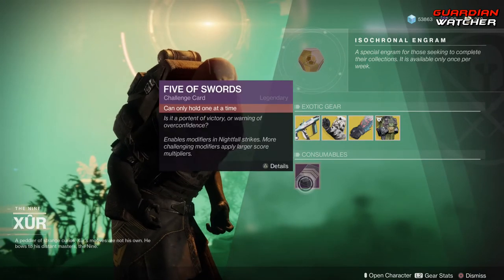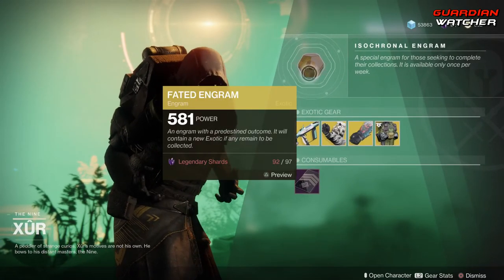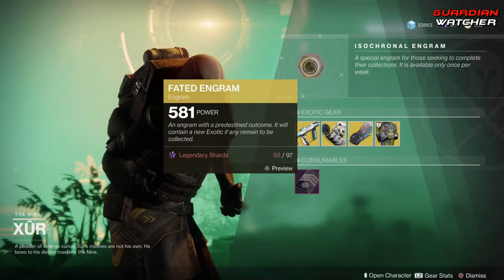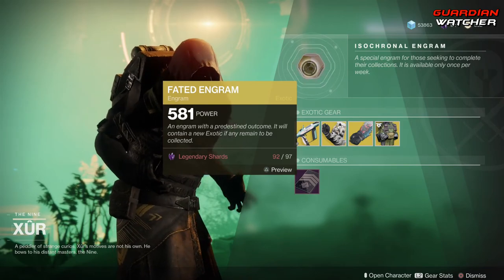Last but not least, we have your Consumables, which is your Five of Swords, and then we have your Fated Engram, which is worth 97 Legendary Shards. Unfortunately, it still does not give you Forsaken Exotics.